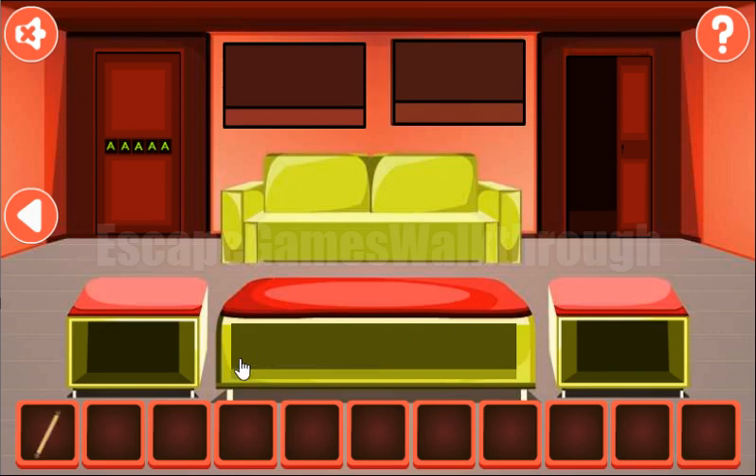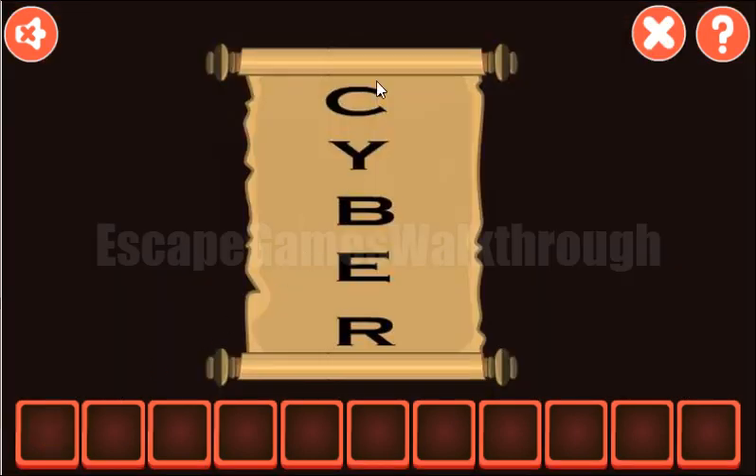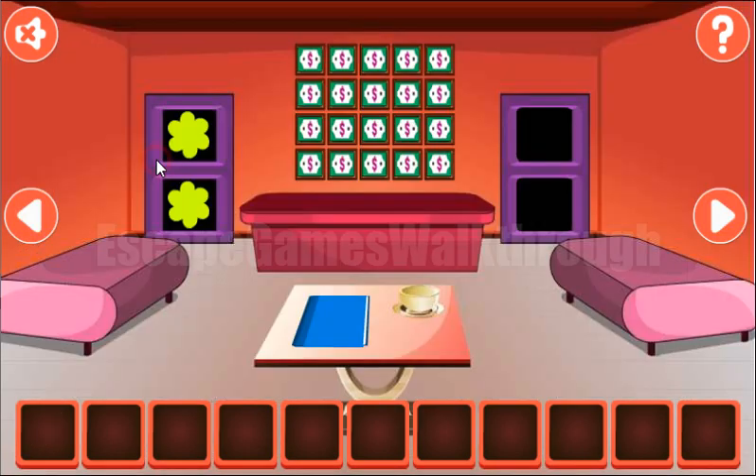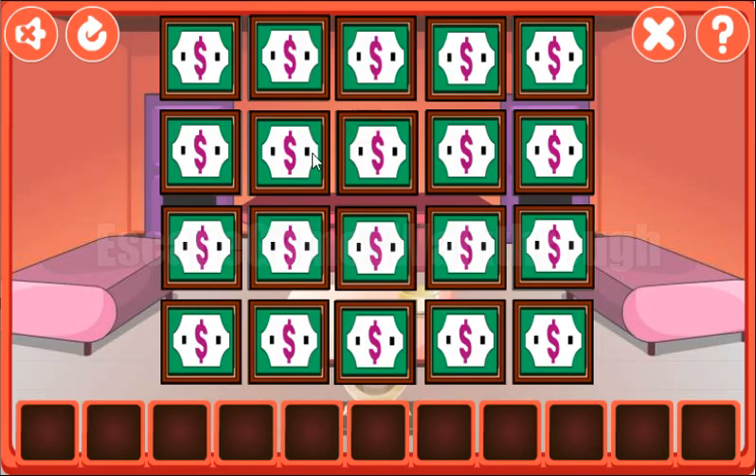We've got it! Now we have a scroll with a hint — 'Cyber' is written here. We need to type it to open the door: C, Y, B, E, R — Cyber. Going in!